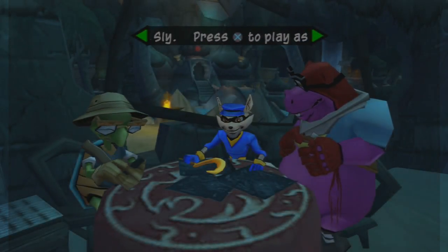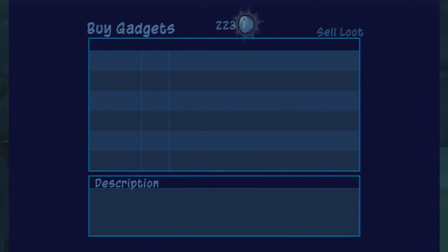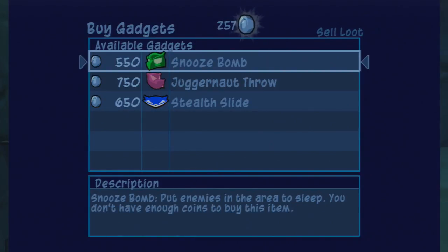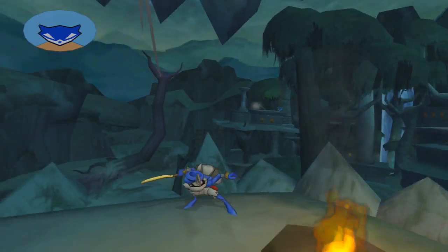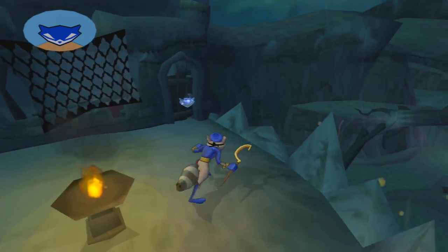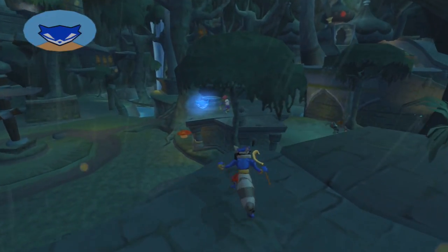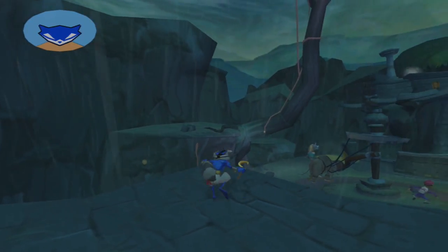We have a couple of missions to go. I don't think any of them can be done really quickly, so I'm going to quickly check Thiefnet instead. We have three new things that we can buy, but I don't have the money for it — you can see the amounts they cost definitely go up a lot. So I'll try to gather some of that money off-screen. For now, I'm just going to see if I can find some clue bottles around the area and get a head start on collecting those, as we have one or two minutes left.